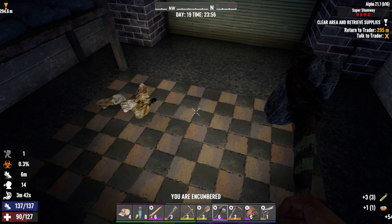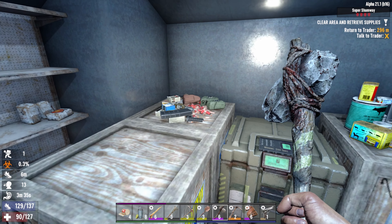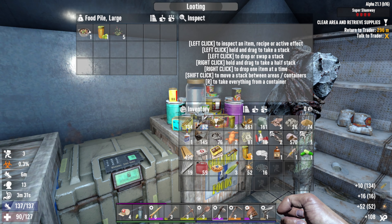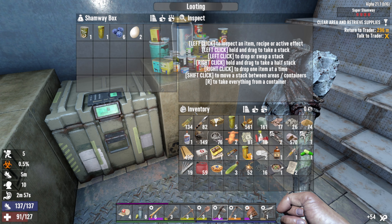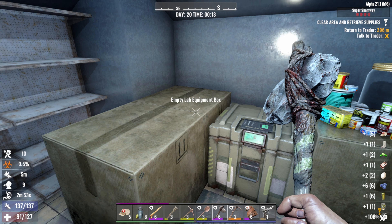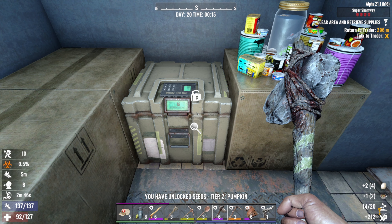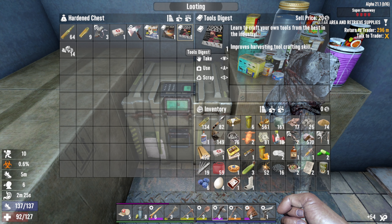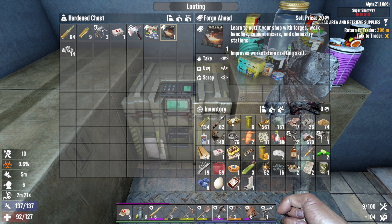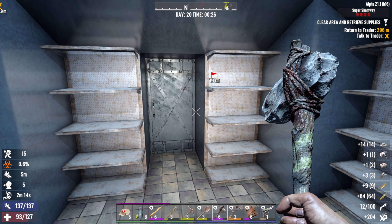We'll take those. I know I'm encumbered, that's all right. Let's get the main loot. Ammo pile with some ammo, food pile with some food. Let's open these — food, we'll take all that. What is this one? Seed crafting — take. Two chests in one day, no lock picks broken! Harvesting tool, workstation, shotgun crafting — all good things and we managed to get all of it.